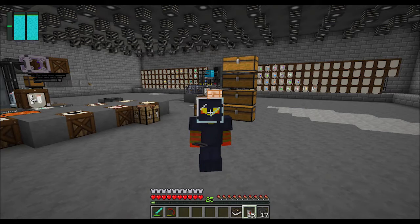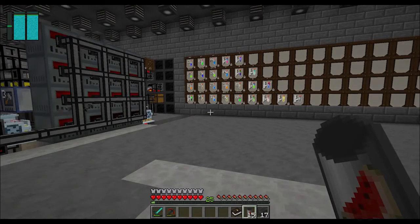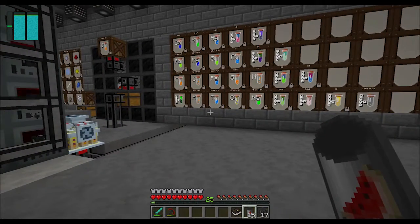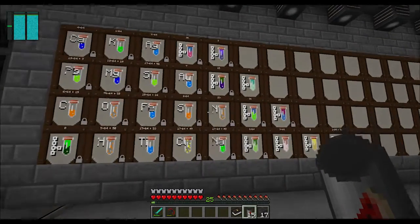Hello everyone. Welcome to another episode of Galactic Science with Arturio Emerit. I want to talk about some of the other things that I've done in the world that I didn't get a chance to focus on in the last episode. I've started to set up the minechem area.